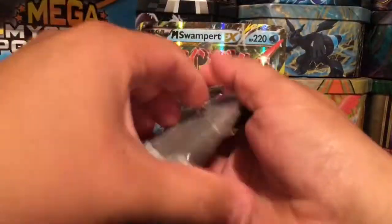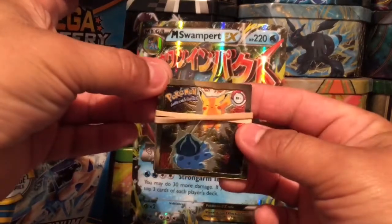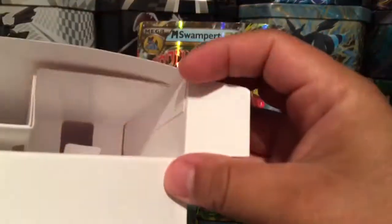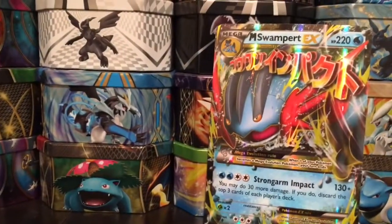And look, we have another Black and White sampling pack right there! We got some Pokémon stickers — three stickers. And here we go, a coin with the three starters. Let's see if there's anything else... nope, that's it. So let's get that box out of here.